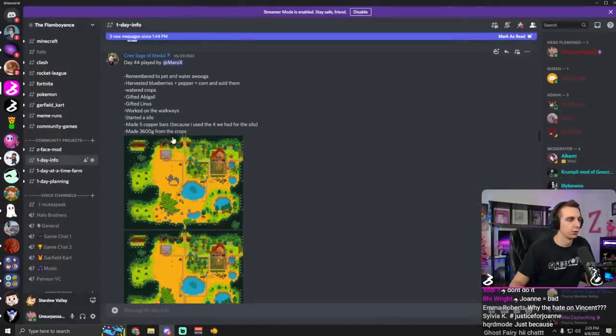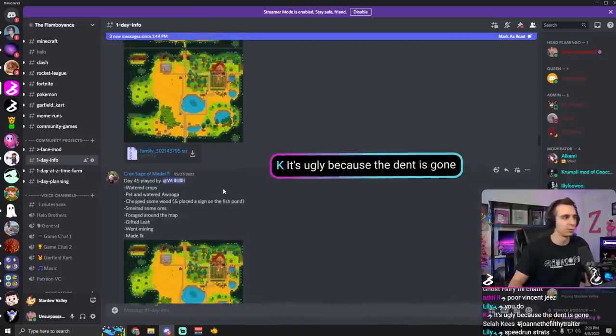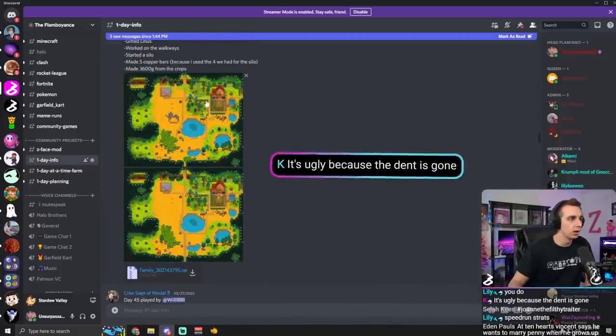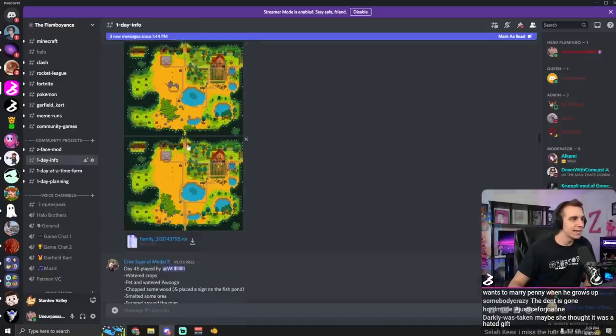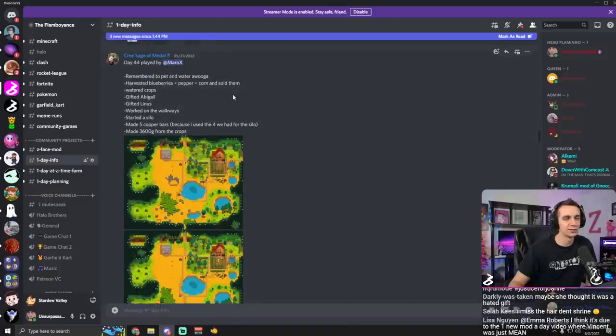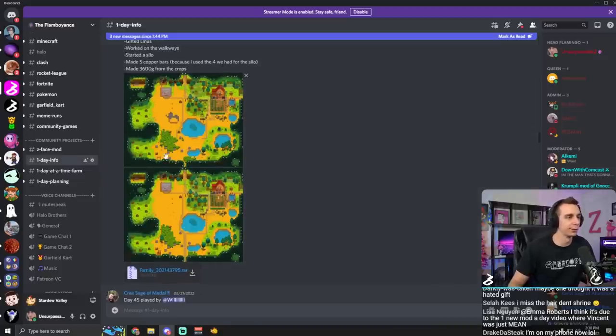You were the one that started a silo - okay, so I was not tripping. That was started recently here. Made five copper bars, made 3,600 gold from the crops. Very nice. It's ugly because the dent is gone - did you get rid of the dent? You didn't even mention that, you just said 'worked on the walkways.' You de-dented the farm! Look at this before and look at this after. It was you - it was Morrow X. Mero, I'm going to be honest, the rest of the chat is probably going to come for your throat, but I really appreciate you cleaning our farm up a little bit.